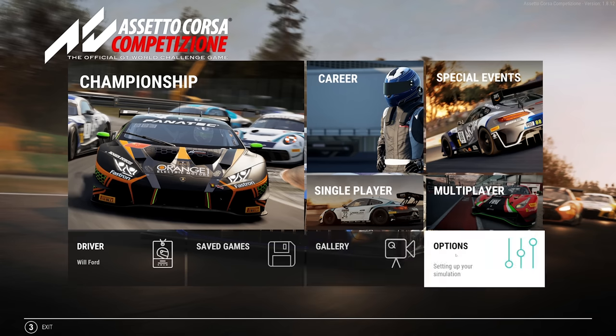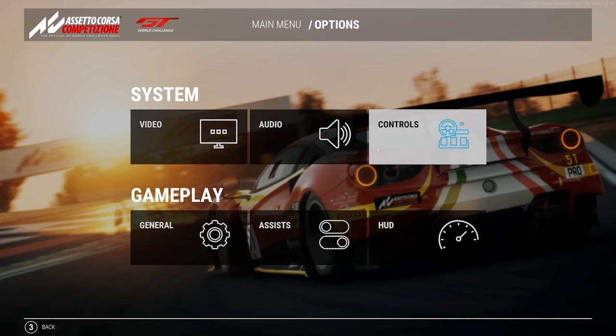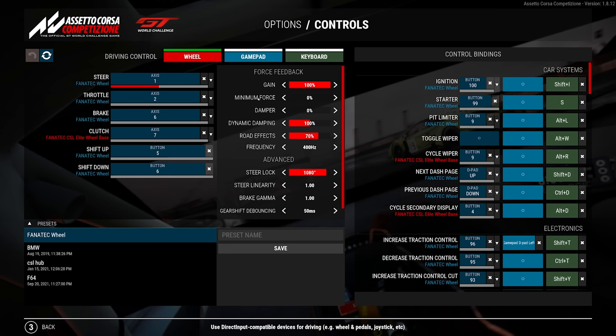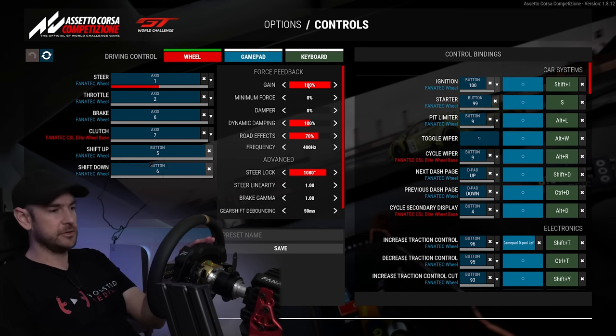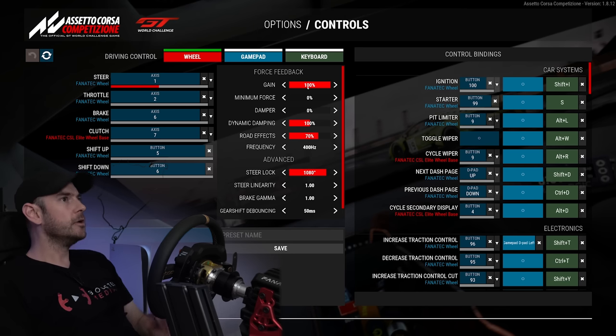Let's have a quick look at the settings we're going to be running in the game. Starting with PC as the benchmark, then we'll switch across to PS5. In the controls menu, we've got force feedback gain set to 100, and also set to 100 in the tuning menu on the wheelbase. We're running exactly the same tuning settings between both PS5 and PC — at the full eight Newton meters.